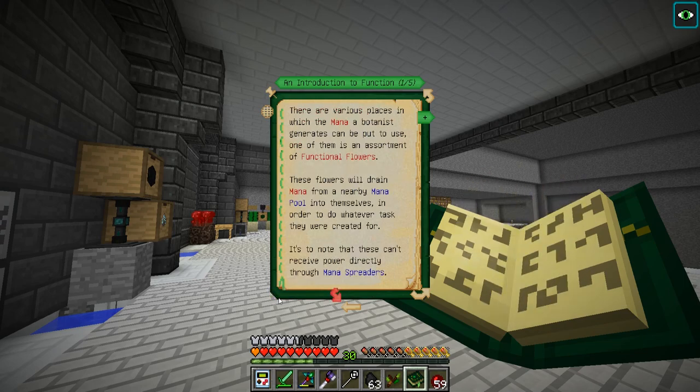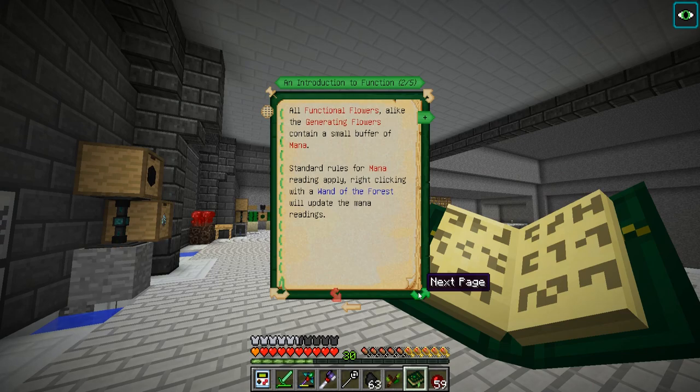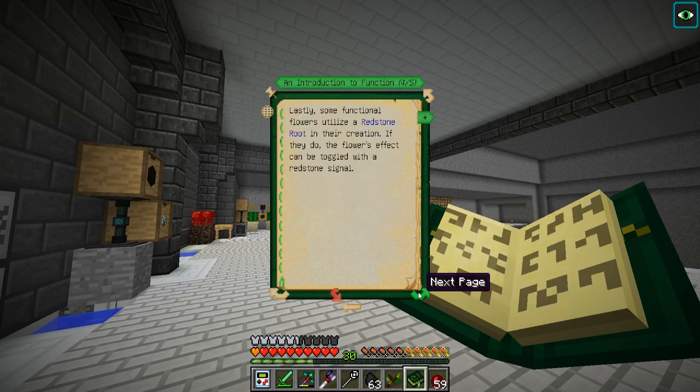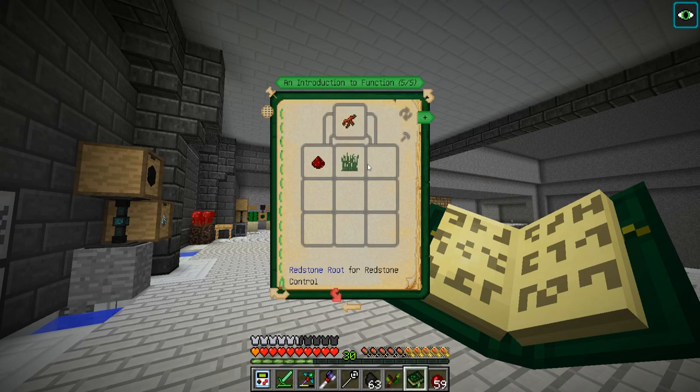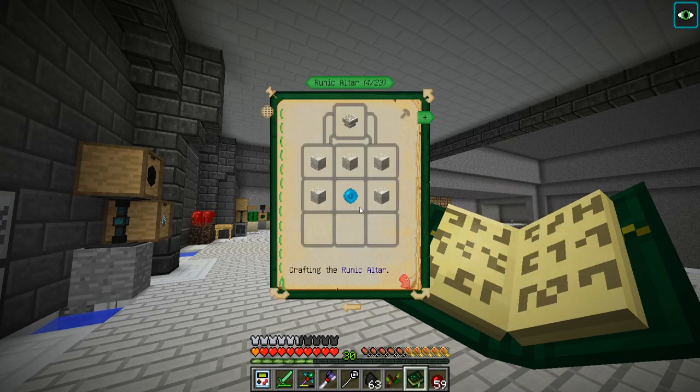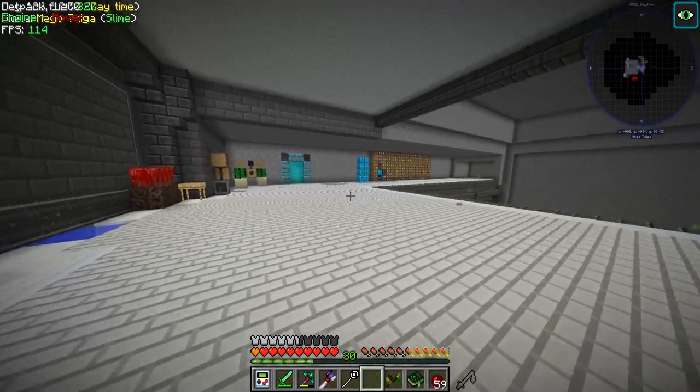Various places of mana - Botanians create functional flowers. These flowers will drain mana from nearby mana pools or can power things directly through mana spreaders. All functional flowers, unlike generating flowers, contain a small buffer of mana. Right-clicking with the wand of the forest will update the mana spreading targeting. It is important to keep in mind that the flower memorizes the mana pool from which it pulls mana - it only pulls from the nearest pool present at the time it was placed. Redstone roots in their creation means the flower's effects can be toggled with a redstone signal.